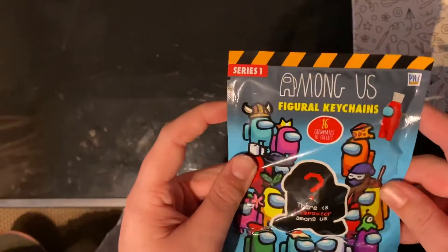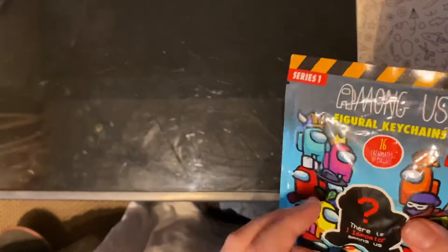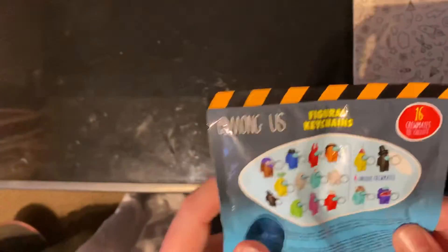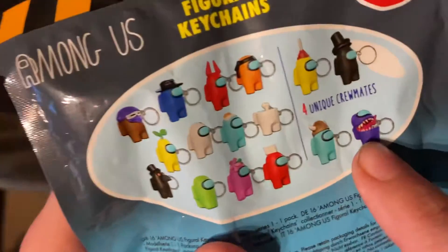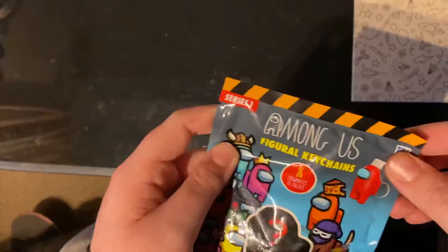So guys, today we're going to be opening Among Us Figma Keychains. This is series one. Hopefully there will be lots more to come. I'm really hoping I get the Saucy Imposter — he's my favorite. I'm really excited about opening this. Are you ready? Let's just get right into it.